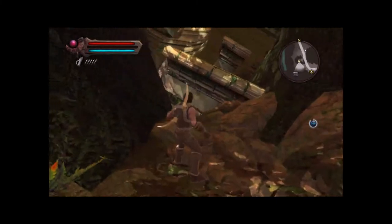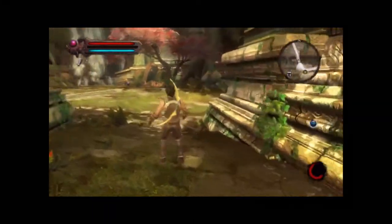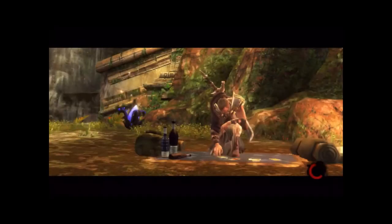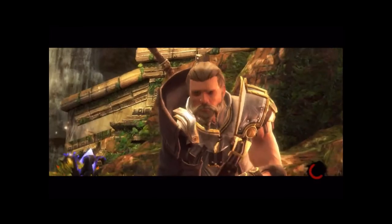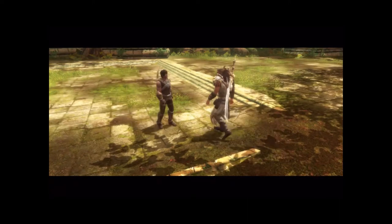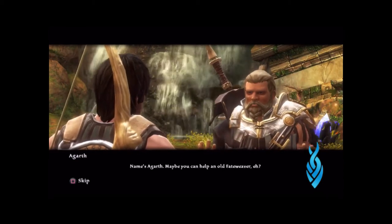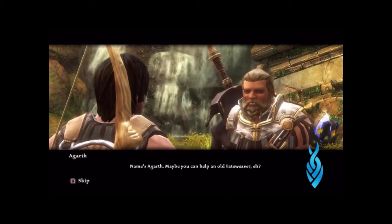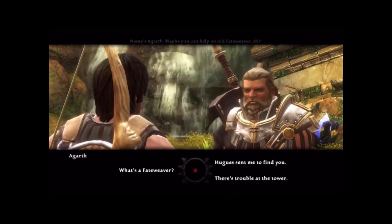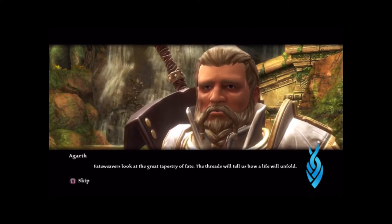Anything hidden this way? Nope. There might be something hidden here that we can't see, but we don't have the detect hidden skill for it. A character named Agar approaches — he's come from the tower. He asks if maybe we can help an old Fateweaver. Fateweavers look at the great tapestry of fate; the threads will tell them how a life will unfold. Knowing a future and being able to change it are two very different things.